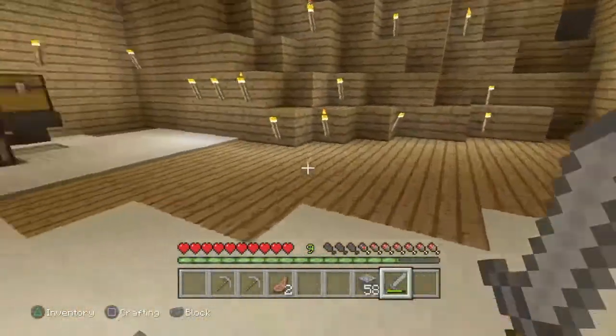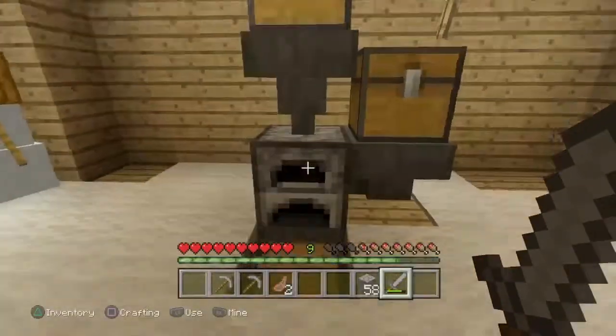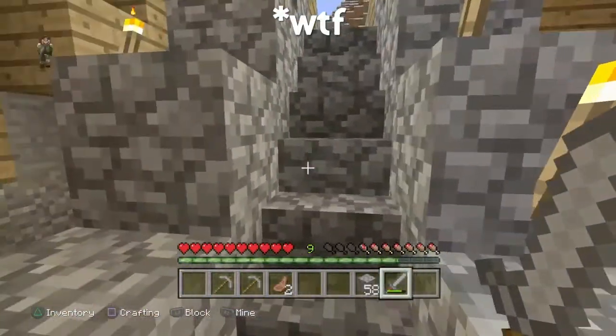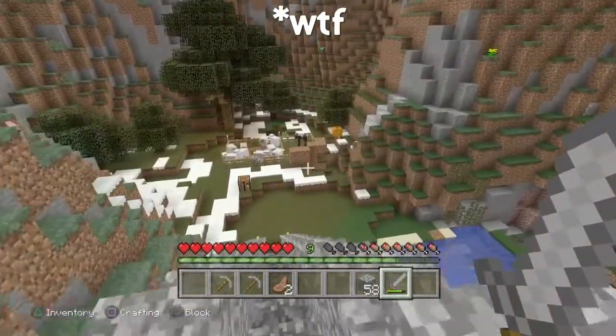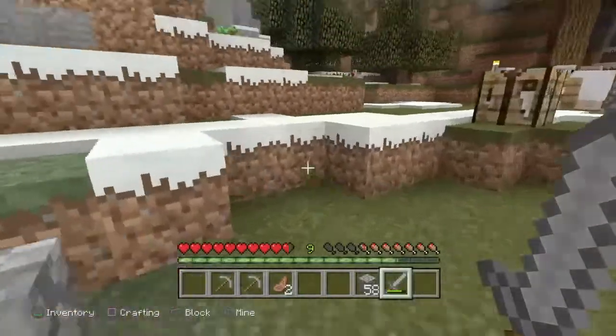Oh yeah, this is the snow golem's place right here. There's my automatic thing — I have one piece of iron in there. Alright, let's go into the nether. I'm not gonna bring the pumpkin into the nether — that'd be stupid.